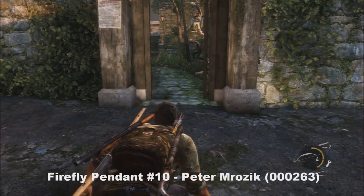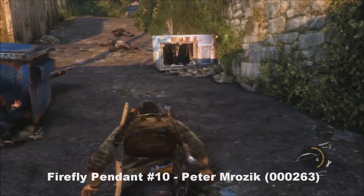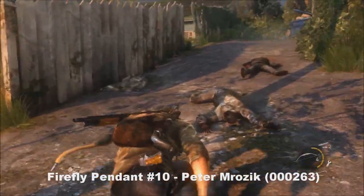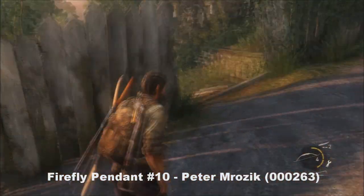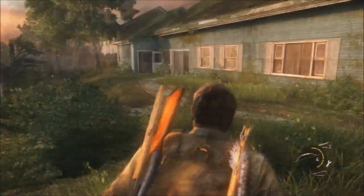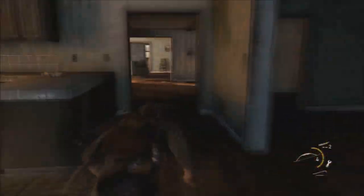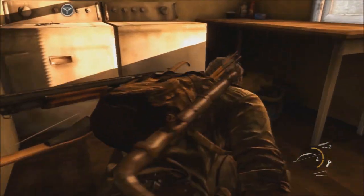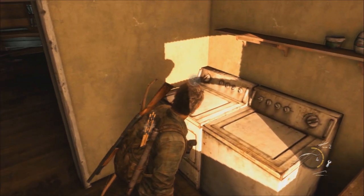Number ten — you'll just pass the graveyard full of clickers and you'll come through this housing estate area. What you're going to want to do is keep to the right and go up to this house here. And in this room here you'll find your next pendant. Fantastic, we're a quarter of the way there.